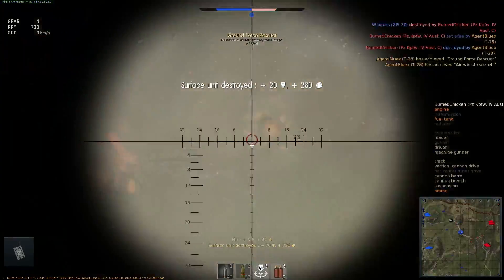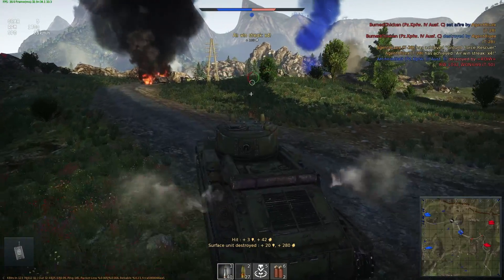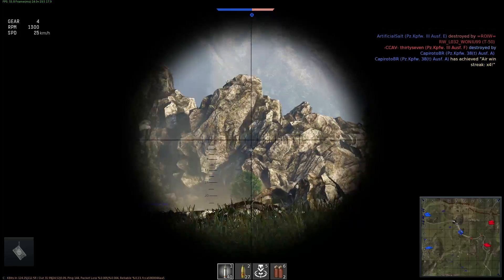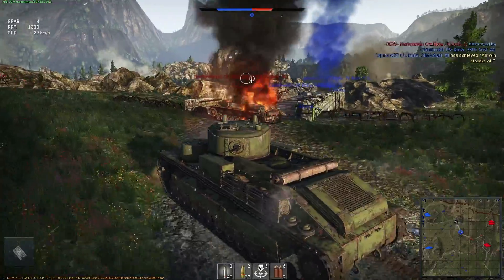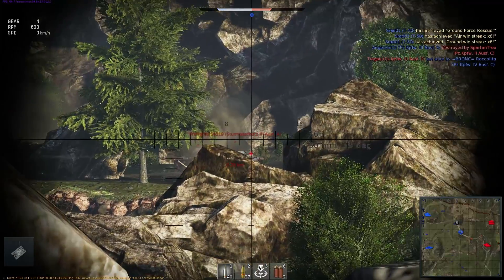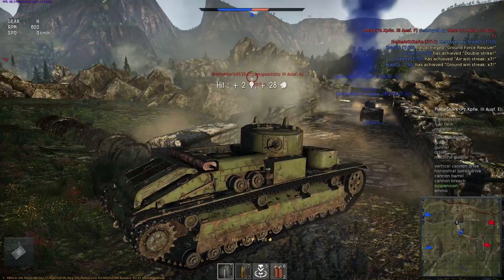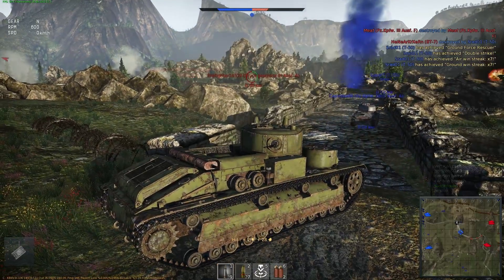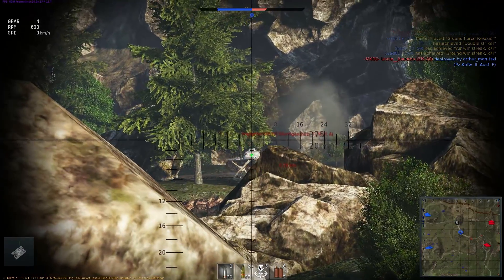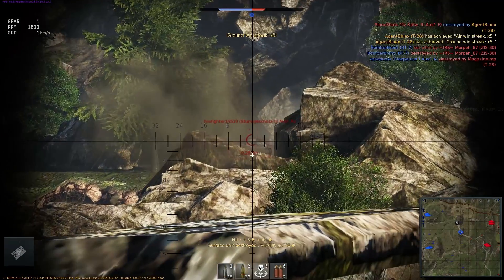I'm going to come up behind this guy and boom — right through his engine compartment. That is another confirmed kill. I'm going to try to maneuver myself around the side of this point and hopefully get the drop on the enemy. The bridge isn't the best place to be simply because it's very open on either side, but I have the drop on these guys. I can shoot behind where their armor is lighter and less angled. I take this guy out first — that is a kill streak of five.